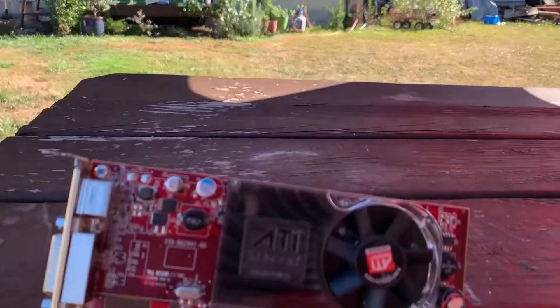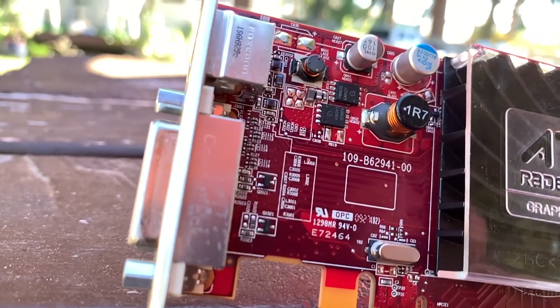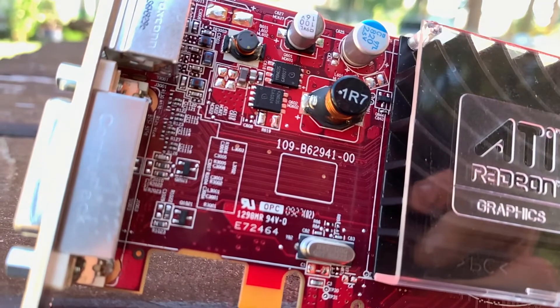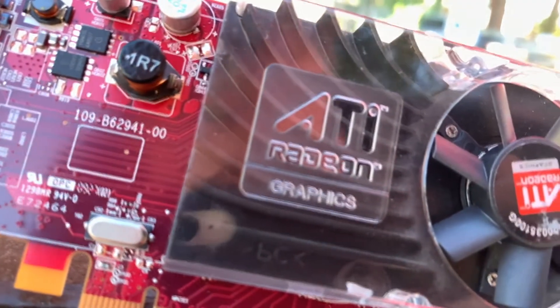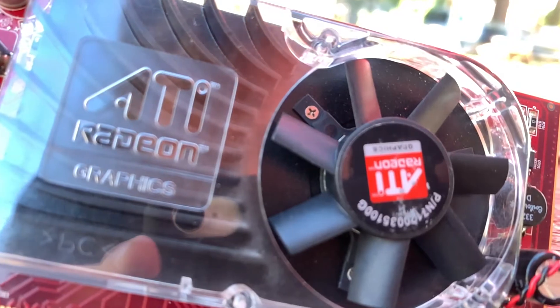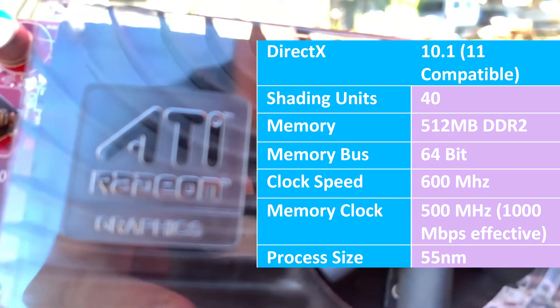The card I obtained off eBay for $1.50 was the HD Radeon 3450. It has 512 megabytes of DDR2 memory on a 64-bit memory bus and a whole 40 shading units. The stock clocks are 600 MHz on the GPU and 500 MHz on the memory, which we are going to be overclocking today because this card is hot garbage. It also runs off DirectX 10.1, meaning it can play DirectX 11 games with compatibility. However, some games are DirectX 12 nowadays, so some modern games will be out of the question for this card.